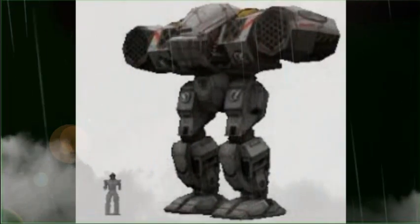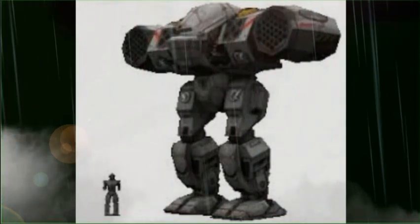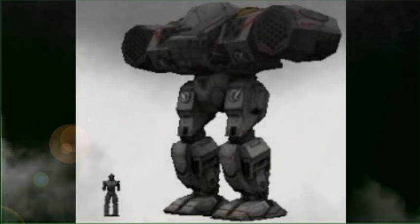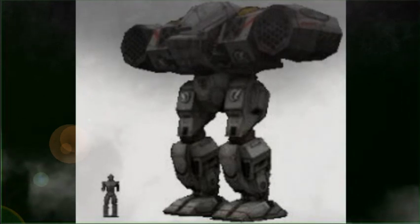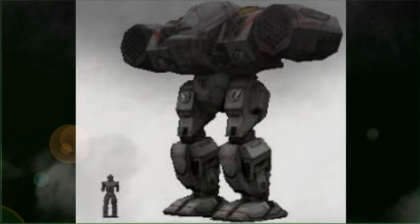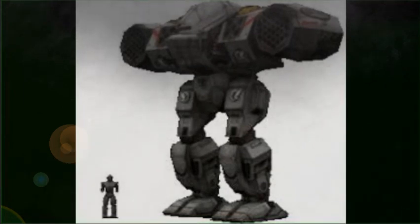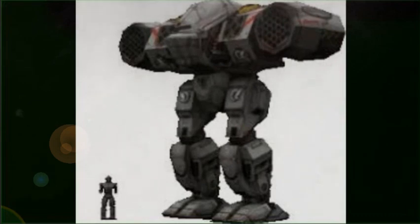The LGB-0C, the original Longbow built in 2480, was a Free World's League design that carried twin LRM-20s, each with three tons of ammunition, supported by two medium lasers and a small laser. The primitive technology used limited the design's top speed to 54 km/h, but this was deemed acceptable for a fire support unit. The location of the LRM launchers in the arms allowed it to fire in a wider arc, a feature prized by pilots.